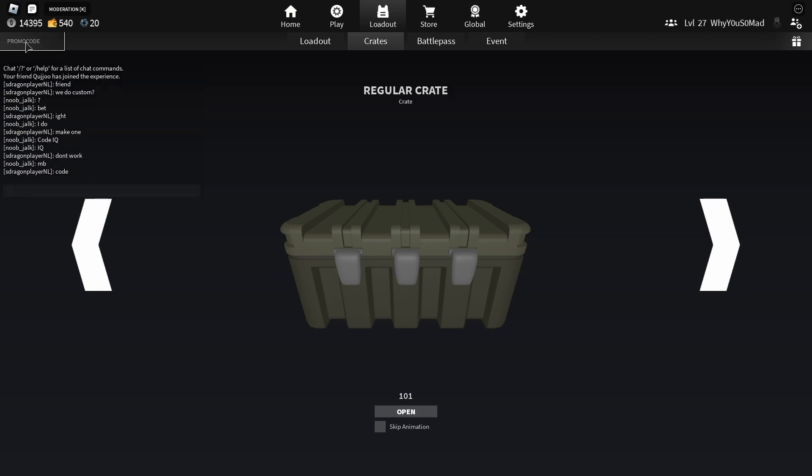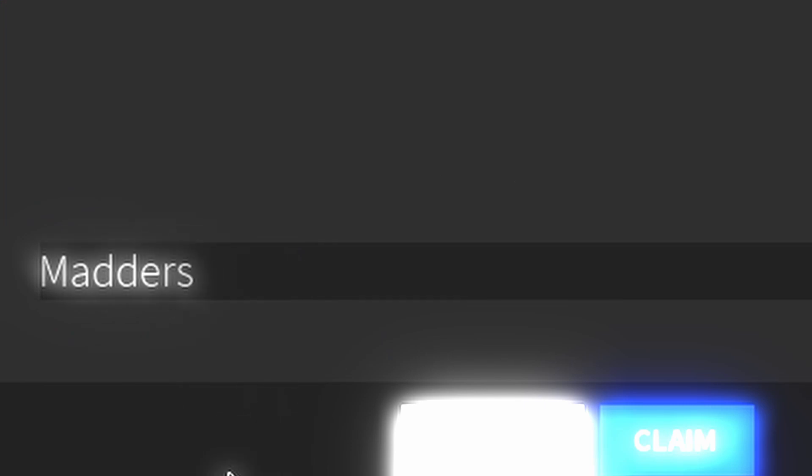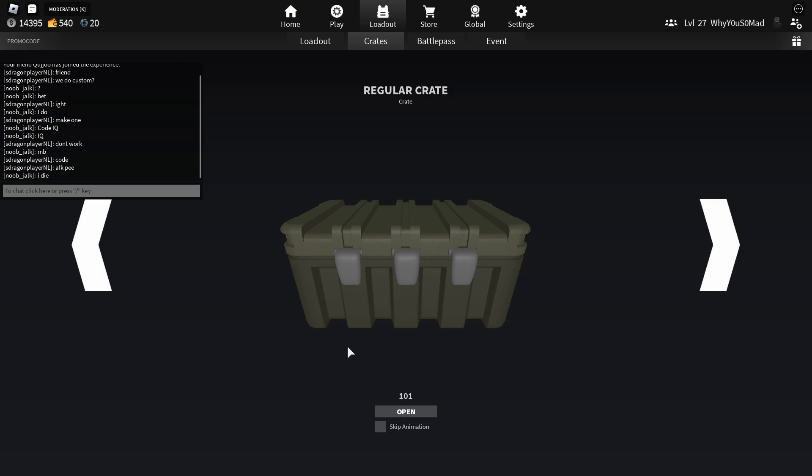Before we start, if you want a free crate and a free booster, you need to go to promo codes and type in code 'matters'. I've already claimed this code, but you can claim it today. Be sure to type in code matters and get a free crate and a free booster — I think it's an Ash booster.